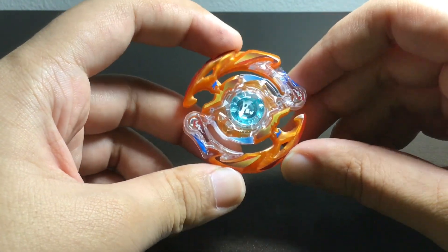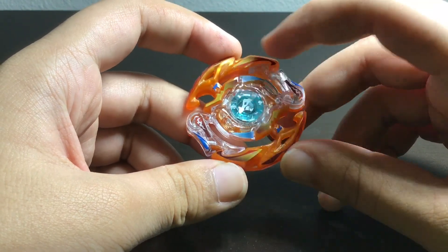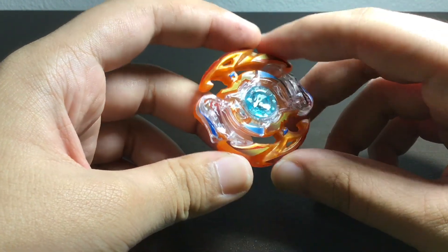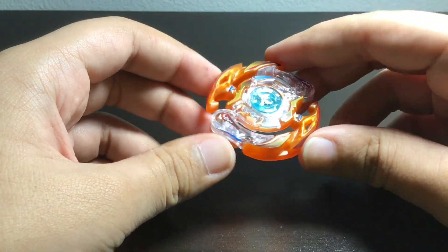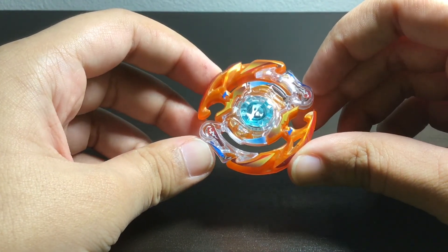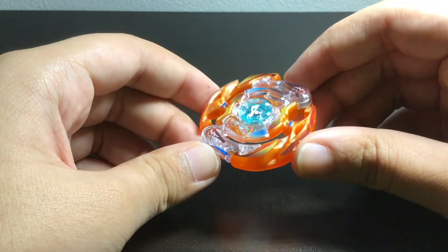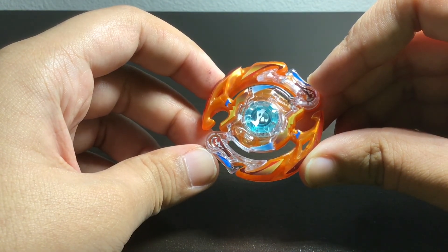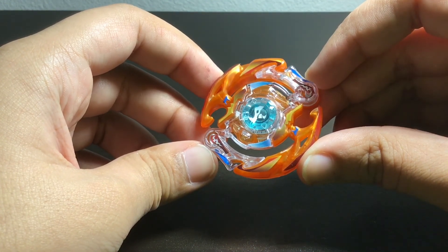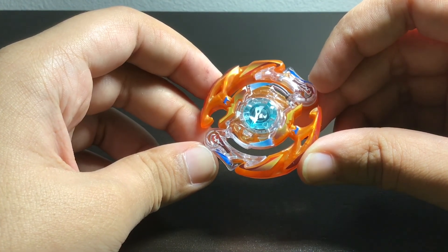It looks a lot better with the stickers, with the things in the center. I'm not going to touch the god chip because I do not want it to break. But how the gimmick works is basically when this thing is spinning fast and creating an upward force, these wings will pop out from the sides and create an upward force.